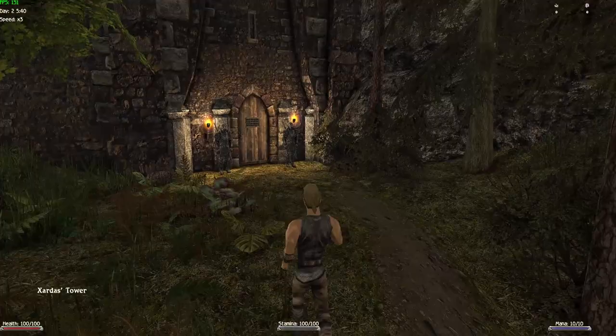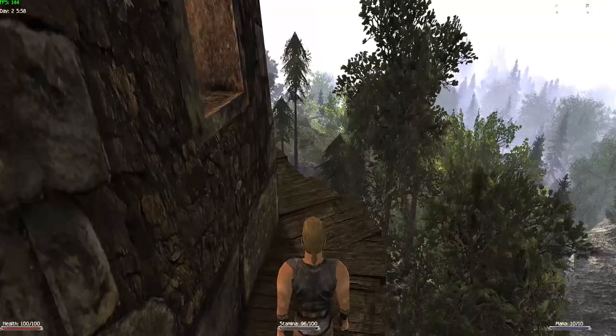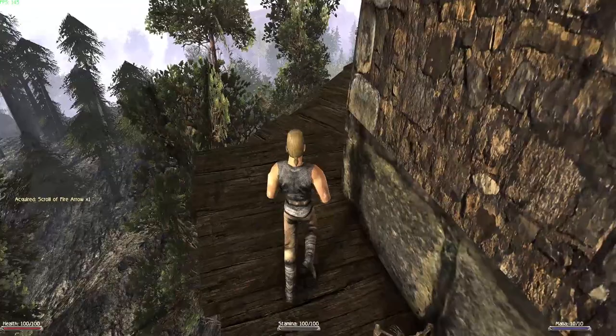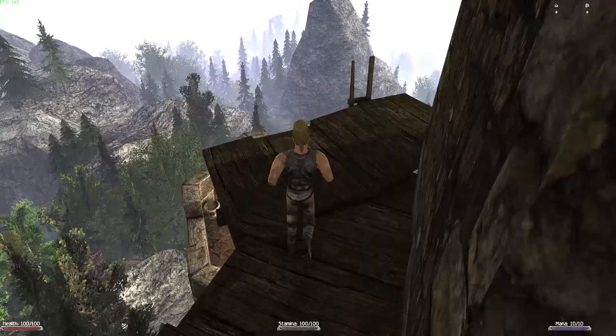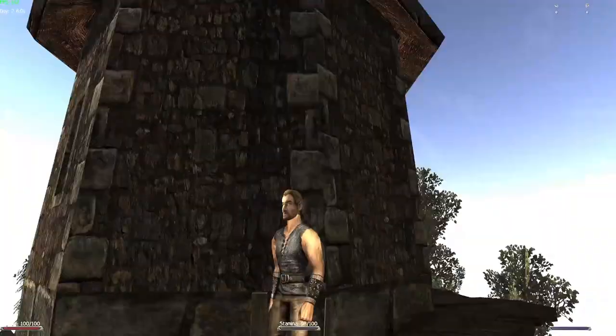We're back in business, but first a little bonus from last time. A viewer said there is a secret thing in this little room — go outside the window and on the ledge you'll find a little scroll, a fiery scroll. There used to be a bag full of gold here but apparently they removed it so you wouldn't become too rich at the beginning of the game.